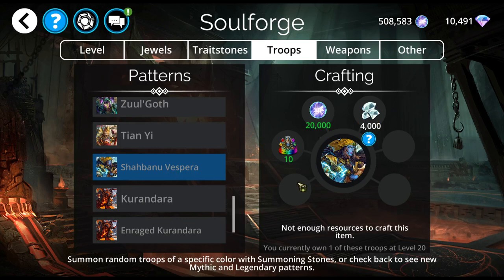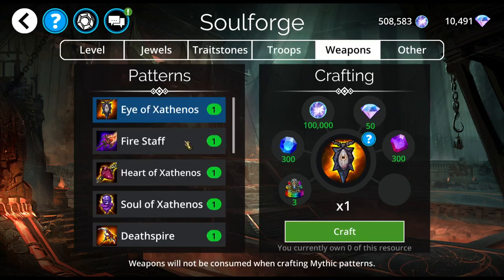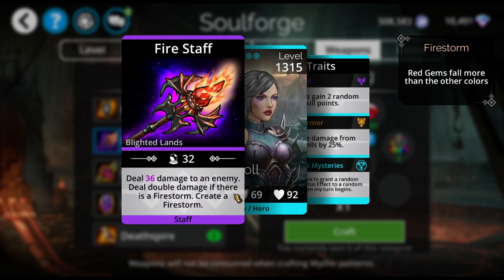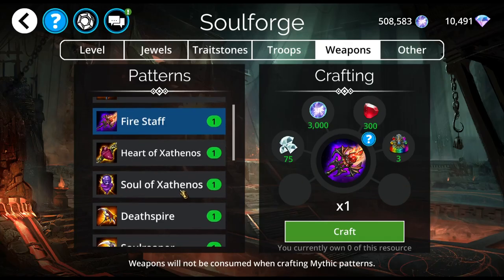Nothing here is a must-have. Shahbanu is fun, Kurandara is useful, but there are other troops that can fill those needs. As for weapons, we've got the Fire Staff — 75 diamonds is really cheap for a weapon. It deals damage to an enemy, deals double damage if there's a firestorm, and it creates a firestorm. If you need a weapon for Blighted Lands to boost your power level, 75 diamonds is pretty cheap. I'd rather have my firestorm from my class or from Tink Steamwhistle, but for 75 diamonds I'll keep that in mind.